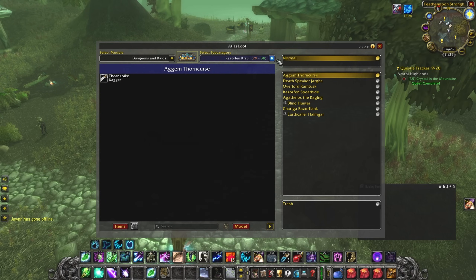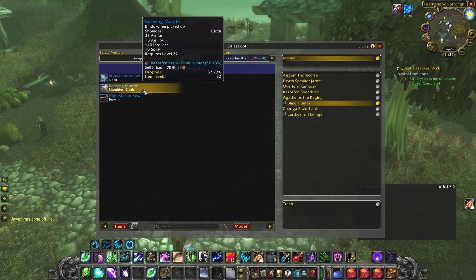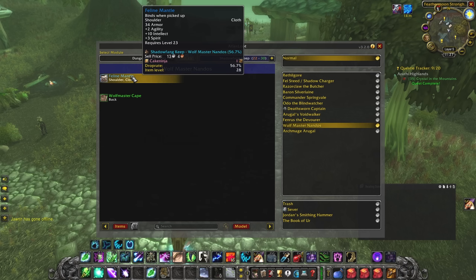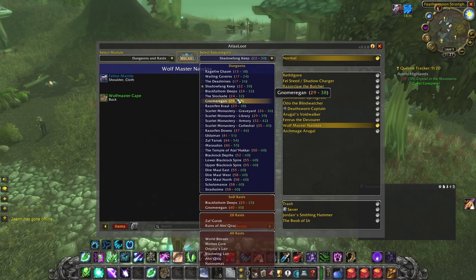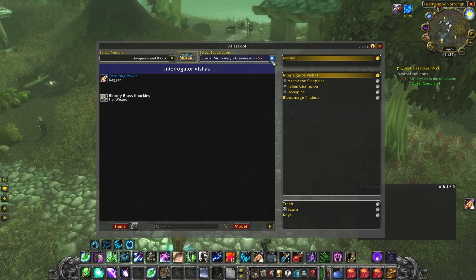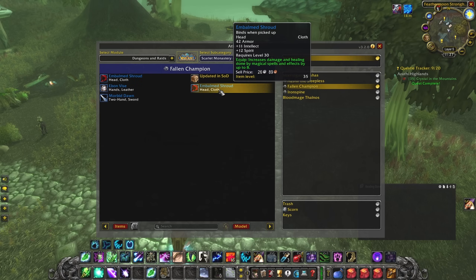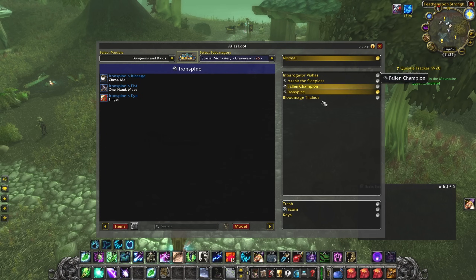From RFK, the main piece you need is the Batwing Mantle, but it's roughly equivalent to the SFK mantle from Wolfmaster Nandos. Focus on Intellect more than Holy Power. From the Graveyard, the helmet is decent — it was upgraded with better stats — unless you already have the BFD raid helmet.